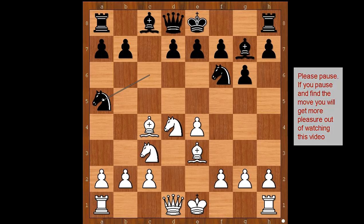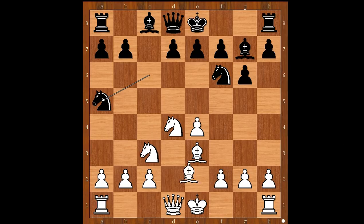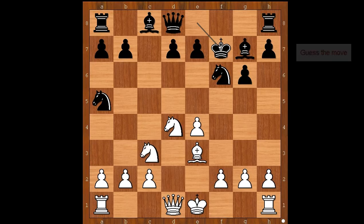Did you pause? What did you find? Did you find this lovely move? In the game, Luiz Mischke sacrificed the bishop on f7 — check. King takes bishop. Why did white sacrifice the bishop? What is the follow-up? Luis Mischke played e5, attacking the knight. And this is the critical position of the game.